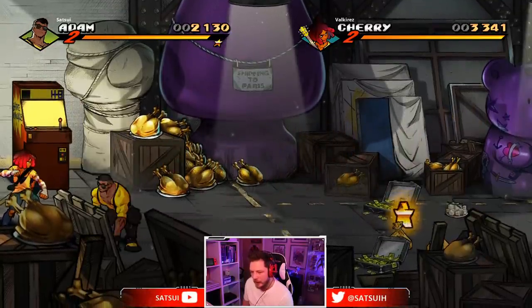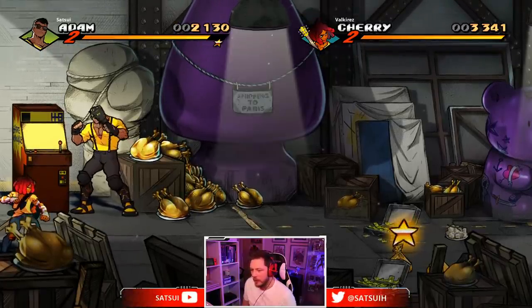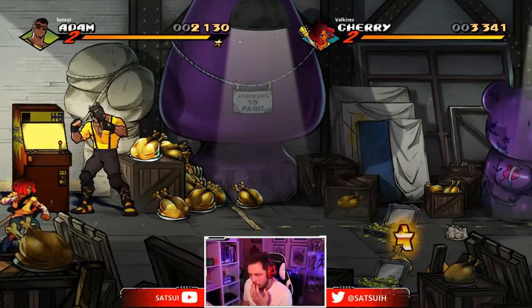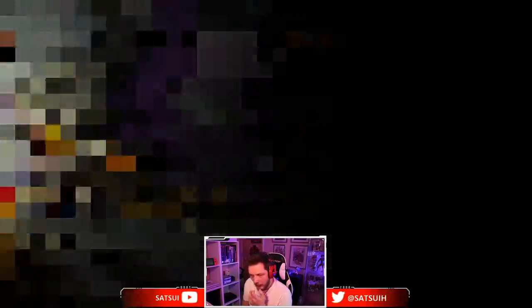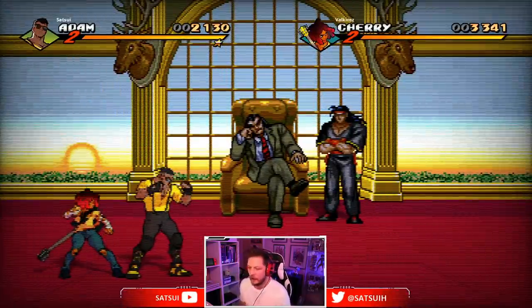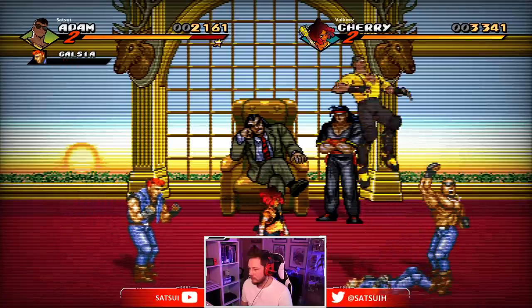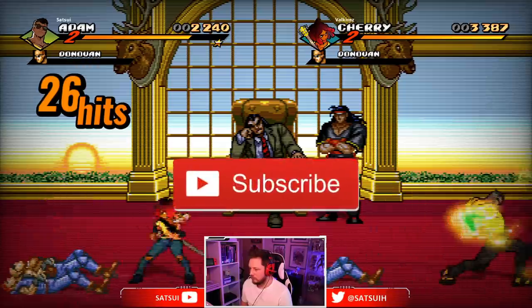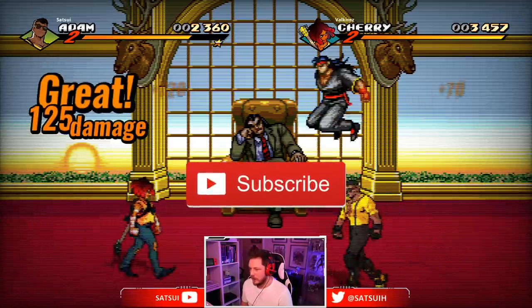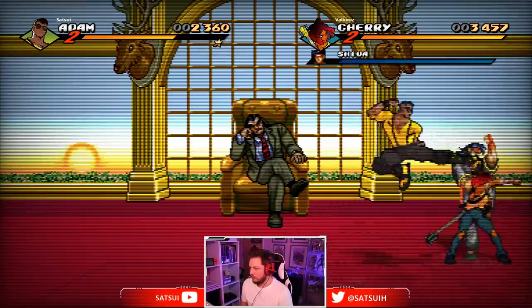The fourth and final arcade cabinet is found about midway through Stage 8. The taser is actually hidden just behind the crate here. General practice as we've done before — give it a zap, and this will take you into the final hidden retro level. My personal favorite in fact, as you get to face off against Shiva and Mr. X in the Streets of Rage 2 battle. Thanks very much for watching, guys — please hit subscribe and the alarm bell to get notified when new videos get uploaded, and keep posted for more Streets of Rage 4.